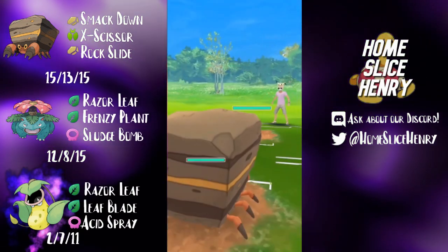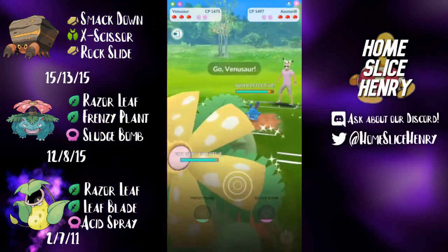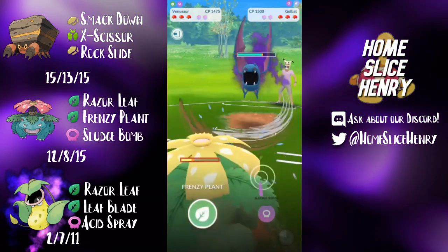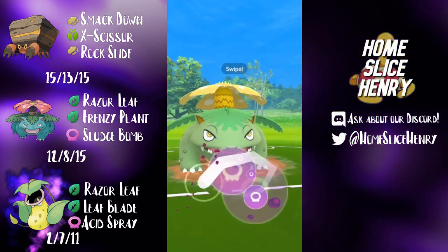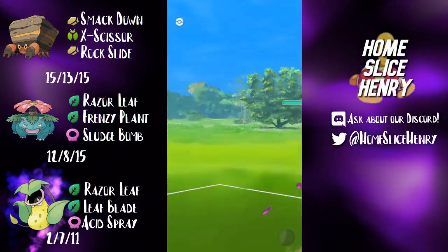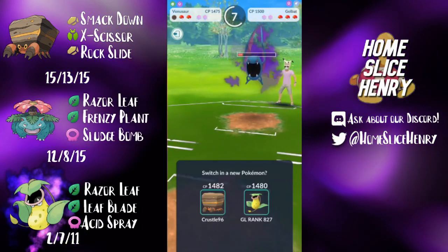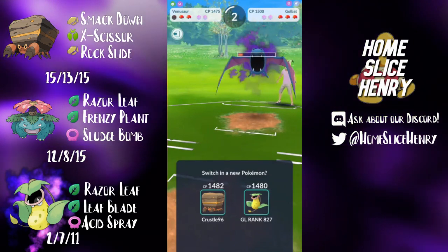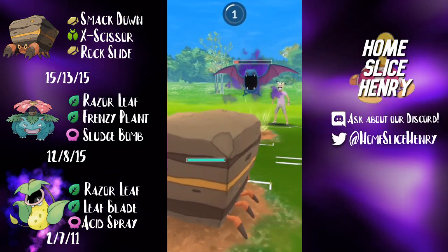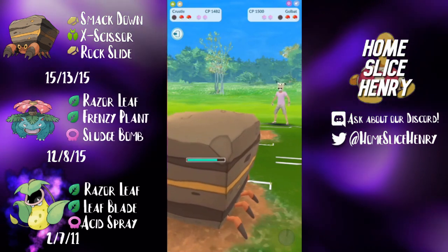Coming into game number two, Krustal versus Azumarill. I love Azumarill leads with this team because that way I know there's an Azumarill that my Victory Bell will be able to steamroll. I switch into Venusaur and they bring out their Shadow Golbat — so this is going to be their main grass counter. They don't throw, so I'm able to get to a Sludge Bomb. Shadow Golbat is glassy enough that getting any move off will deal a good amount of damage. And that Golbat is exceedingly low.